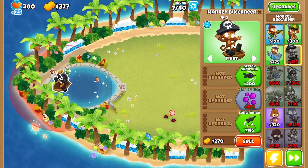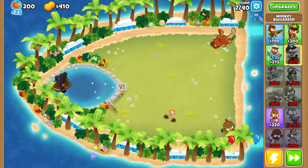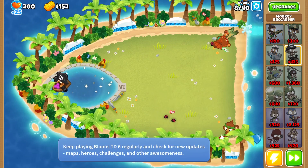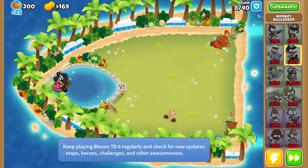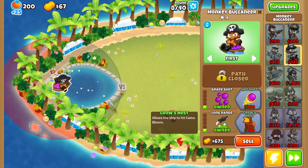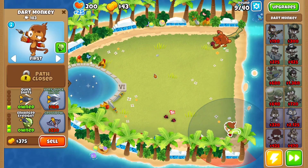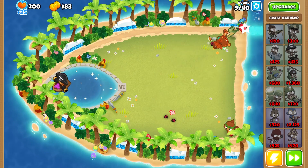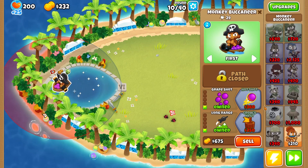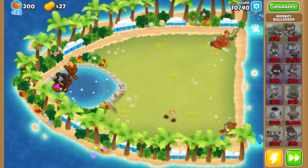That was a close one — a bit scary. It's also interesting on this map, as you can see there is an easter egg here. Let's go crow nest, and then we can shoot camera balloons. And let's get it from the other side with crow nest, because now we can shoot camera balloons.